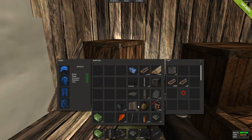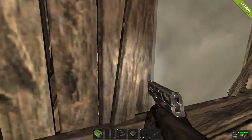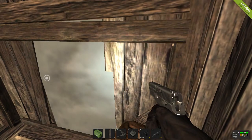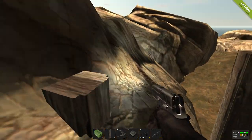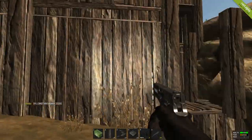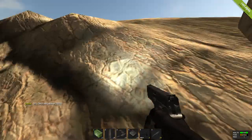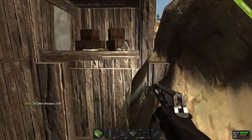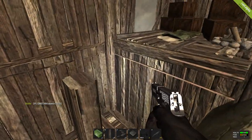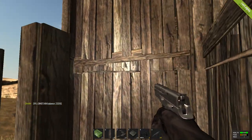There we go — a small stash. I'll take that, it's really the only useful thing in there. Some metal fragments, a flare, two metal walls, and some wood. You can buy wood on this server really cheap. There's this weird economy where you gain money by killing animals and playing for certain periods of time — like a hundred bucks every couple minutes or something.